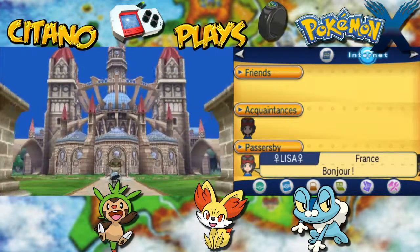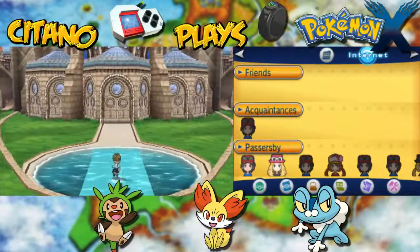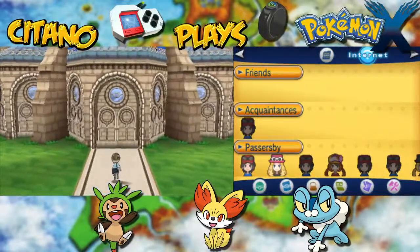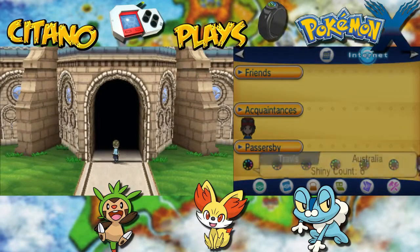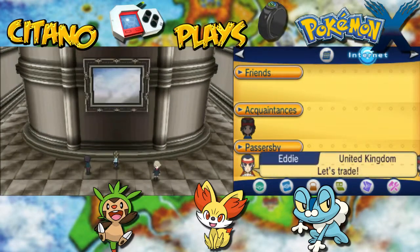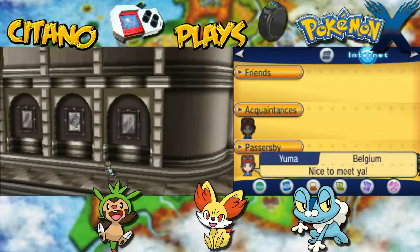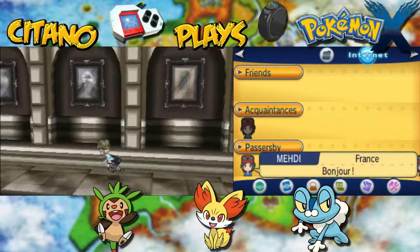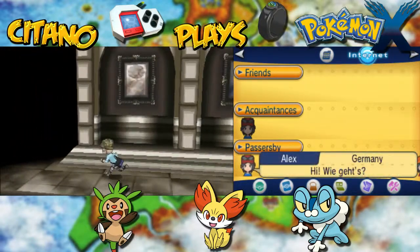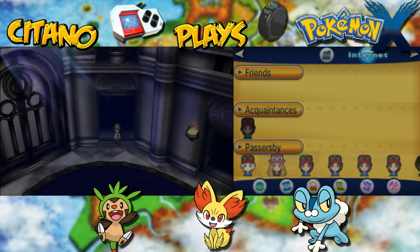When you're ready, go inside this huge thing here, across the water pond and enter the Pokemon League. This Pokemon League works the exact same way as the Pokemon League in Generation 5, which means you get to choose who you want to face and in what order.